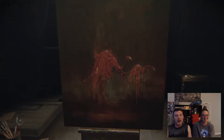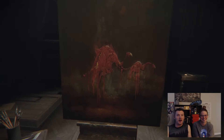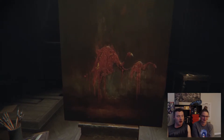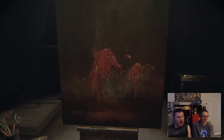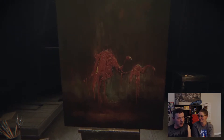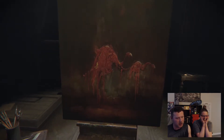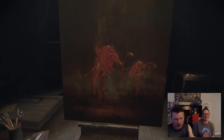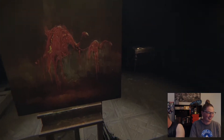Hey guys, what's going on? Pickle Power and the fiance bringing you episode two of our Layers of Fear walkthrough. We're doing this next episode right after our first episode — we're just enjoying the game so far. The last thing we ended off was dead flamingos, take it away.